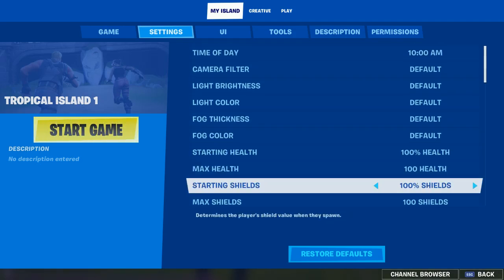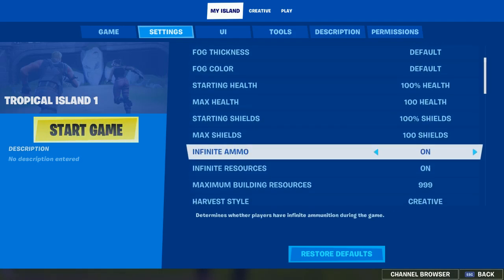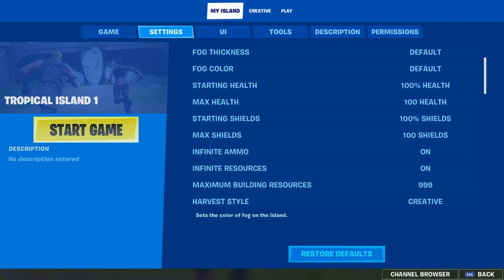For settings, you're going to be wanting whatever health and shield that you want. And make sure you put Infinite Ammo and Infinite Resources on here — it's in the Settings tab, right here.